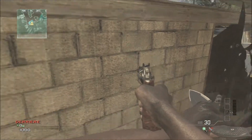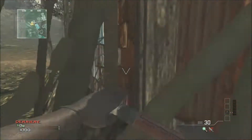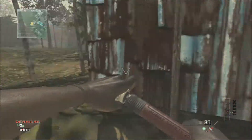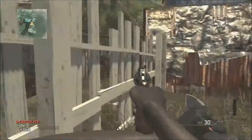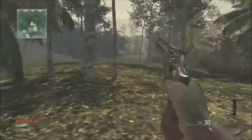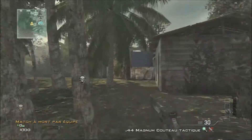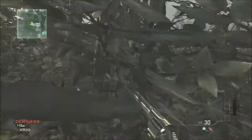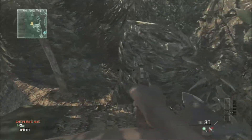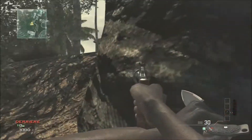When he finally gets outside of the map, there's something really important to know. There's a death barrier right there — when you touch it, you'll die. So what you need to do is jump on top of that rock, go across it, and now you're safe.